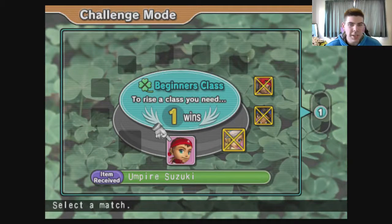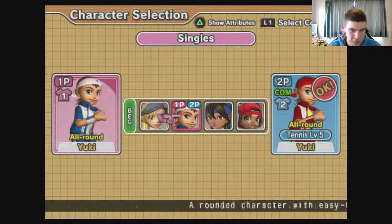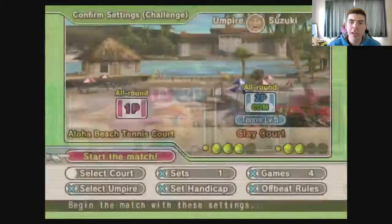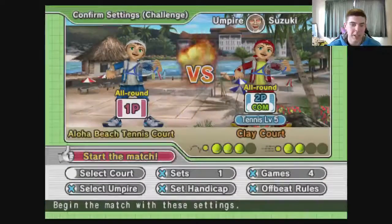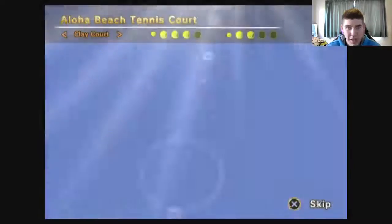What's going on guys, it's Cliffy here. Today we have our last game in the beginner class, taking on Yuki, and that will unlock umpire Suzuki as well as allowing us to head into the next class. It's been quite easy so far in the beginner class, so guessing next round it is going to be a hell of a lot harder, but we do have to get past Yuki first.